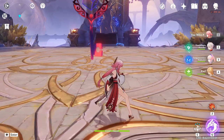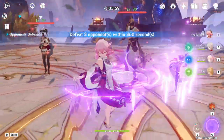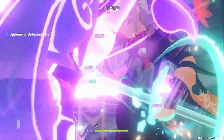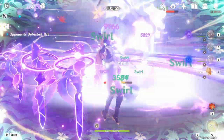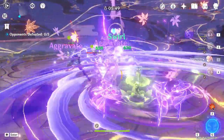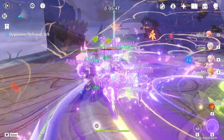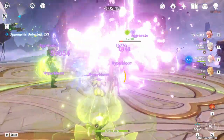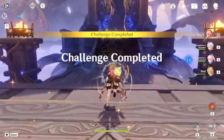Sometimes I use Yae Miko and Kokomi, sometimes it's Kazuha swirling around elements, sometimes I'm using Yae Miko with the Traveler. You're going to see how quickly these enemies die. First I'll swirl Electro, then use the Traveler to apply Quicken for my Electro attacks, then switch to Kokomi to create seeds, and finally Yae Miko to end them all. And they're dead — 46,000 at the end. This is pretty good.